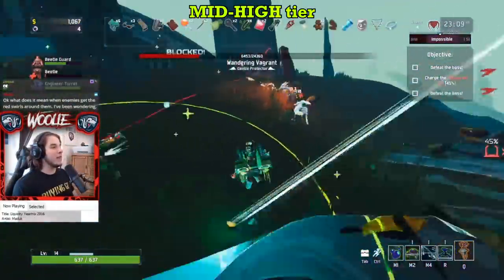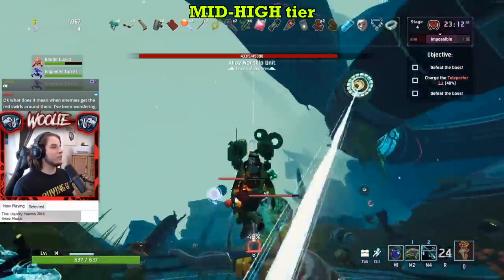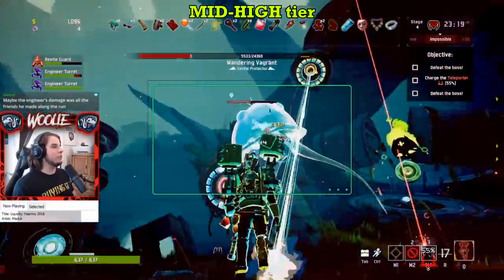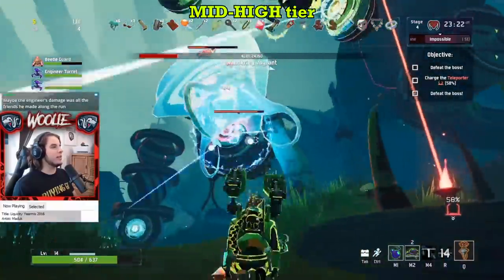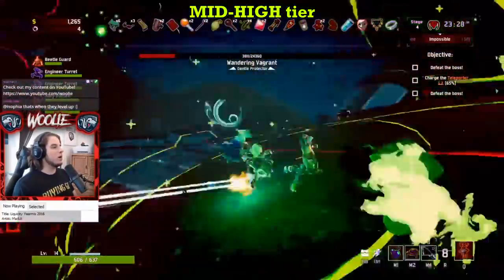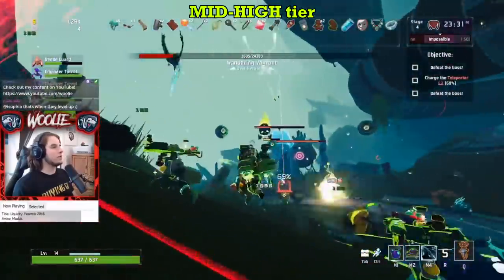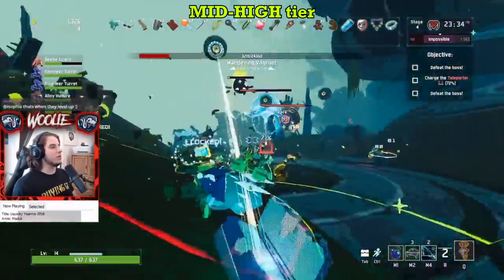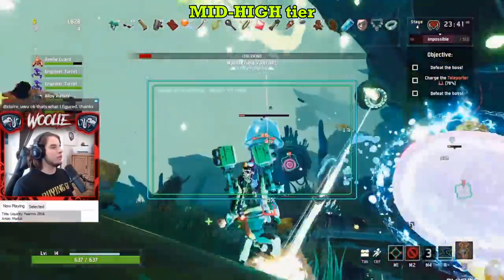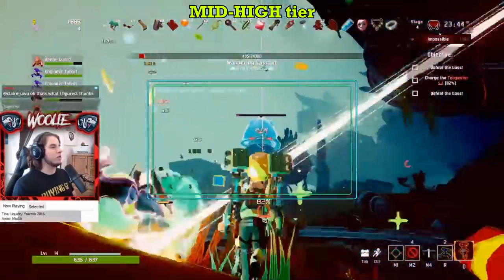Engineer is still, well, the Engineer. Having two clones of yourself that you can plop down at any time is and always has been pretty dang powerful. However, even with the addition of the harpoons, I feel his kit is a little too dependent on the turrets, which is why I'm placing him here in mid-to-high tier. If you can't keep your turrets alive — either from a lack of good defensive items, or by placing them in a poor location and watching them instantly die — the Engineer doesn't have much else going on for him.